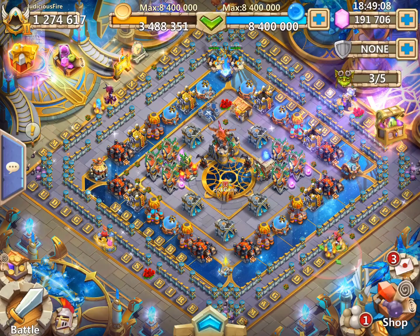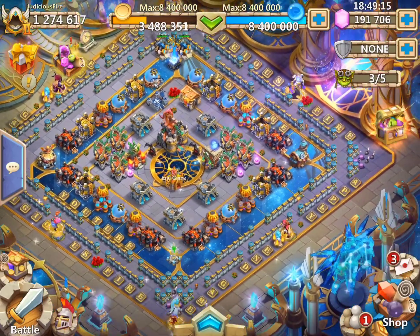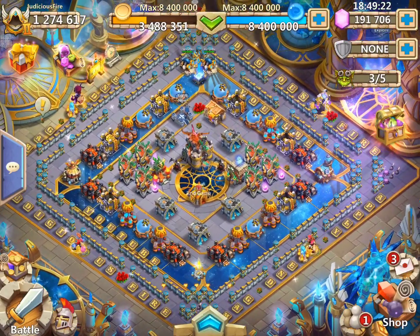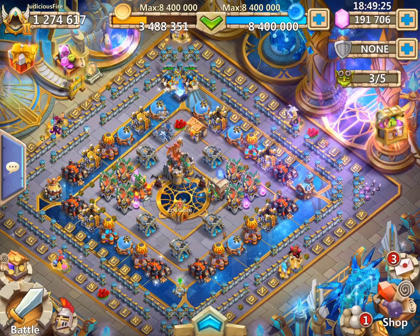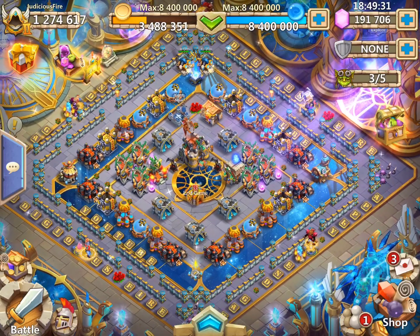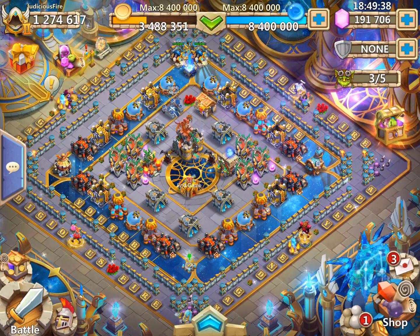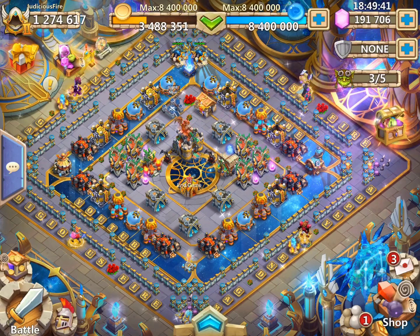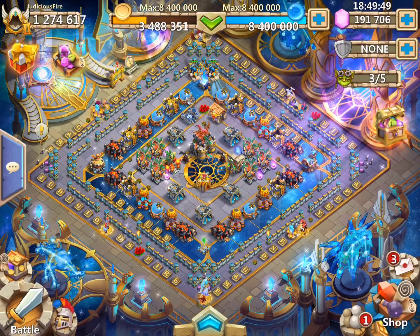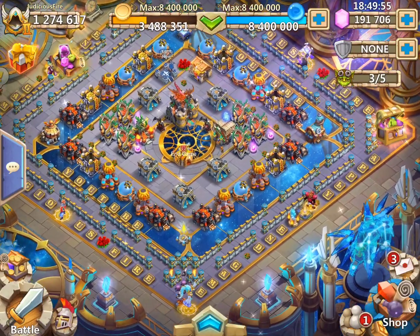Every one of the heroes on the board is an auto-proc hero — they do not have to be directly attacked in order to activate their skill. Each one has an Empower insignia, which is going to help with these speedruns because there is very little charge time in the hero's skill. Even if a hero is not directly engaged, it's going to be firing off. And in those pauses between battle, the energy bar will fill up, often allowing my heroes to proc the moment the next round begins.